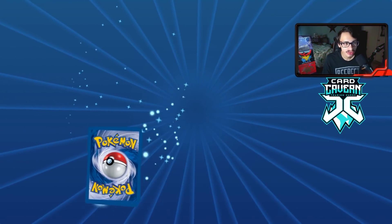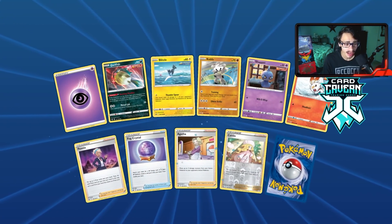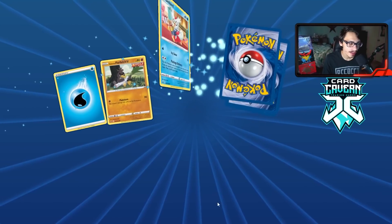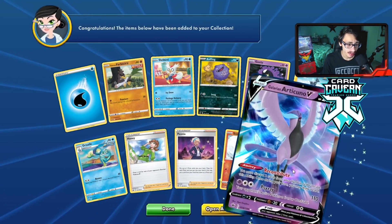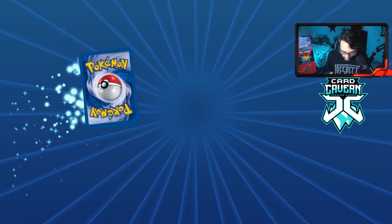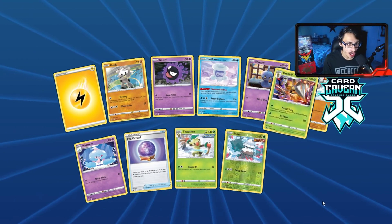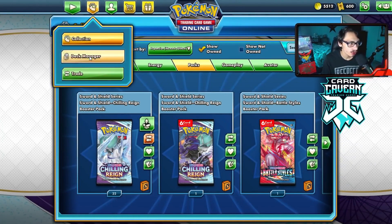Opening another pack — we might just get nothing in these last ones, but I hope to pull a Shadow Rider. We always pull a Shadow Rider. Blaziken — I'll take it, it's a pull. Got Moltres ultra, then Articuno — three hits out of five packs, that's not bad even if I didn't need any of them. Last pack — a Beedrill, now I've got a playset.